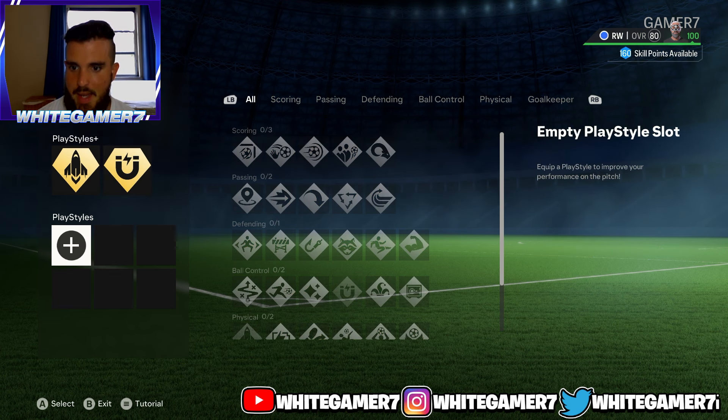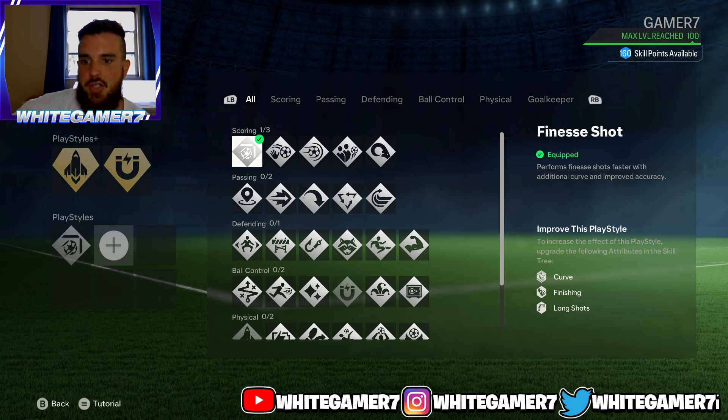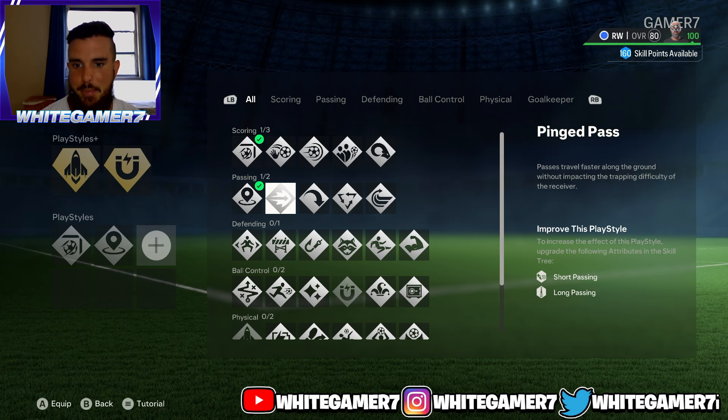From the regular playstyles, we're going to go with Finesse Shot. As a winger you should have this so you have the ability to do finesse shots from outside or inside the box. From the passing, I recommend Incisive Pass — this is for through balls to come out with accuracy and precision. The regular version of this works just fine.